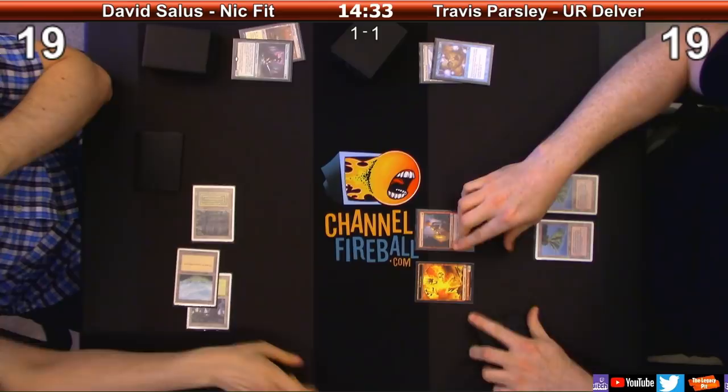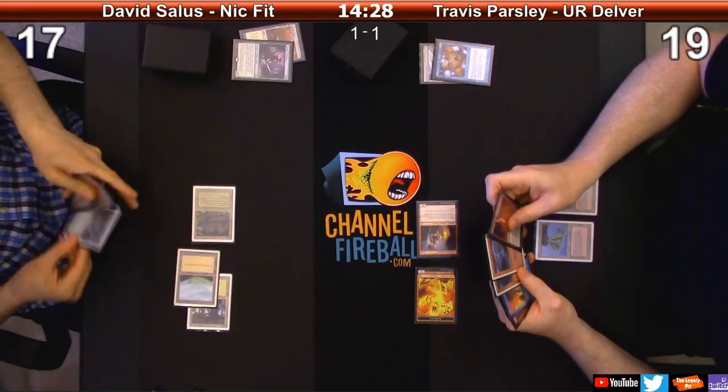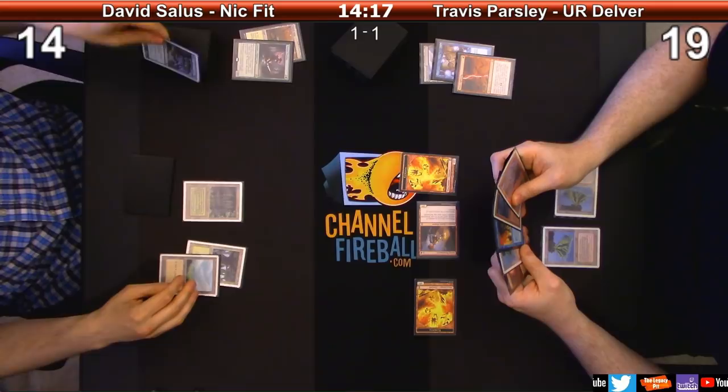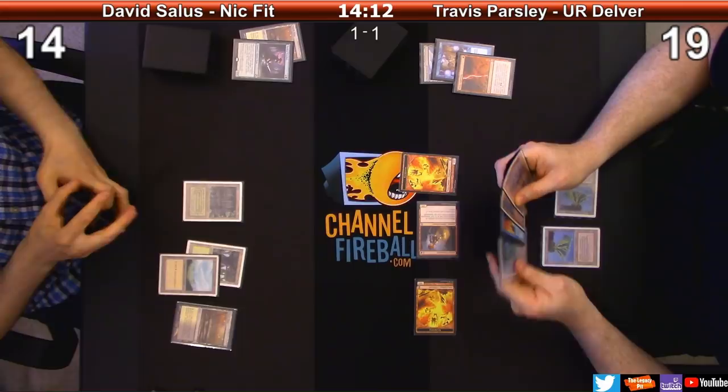Drop it like it's hot. Okay, 23 - ow. Chain Lightning here, ow. Trigger. Go. How many cards do you have? Five. I'm going to play this Marit Lage's Slumber here. I'm going to try and Choke you.